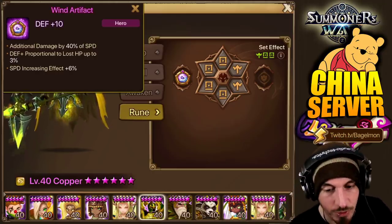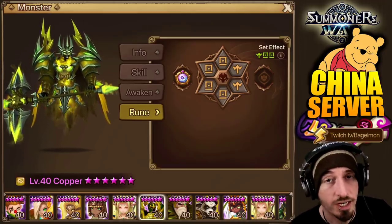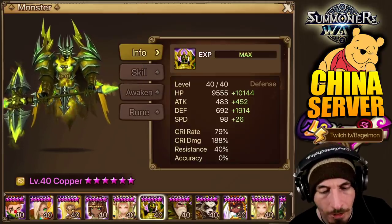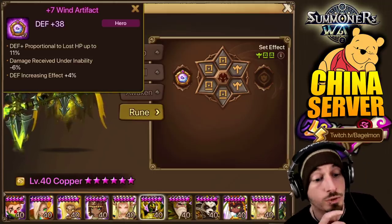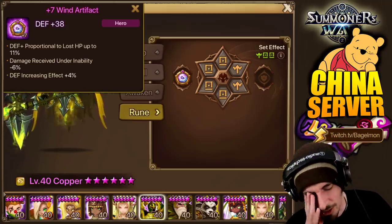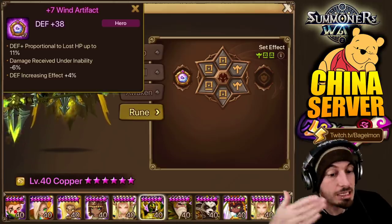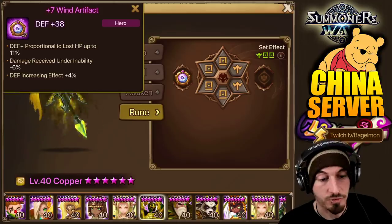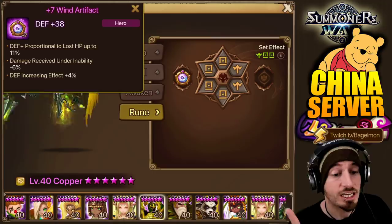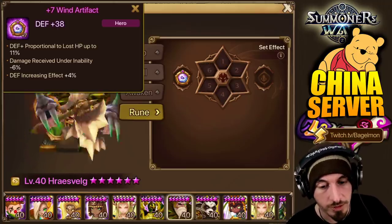Look at these non-Rage Copper Bulldozers! Double guard Copper, because he does have that requirement to need double the enemy's defense to activate his ignored defense. And he does more damage than Bulldozer anyway — so it's just defense, crit damage, defense on double Guard Will. His artifact: defense plus proportion to lost HP, damage received under inability effects, and defense increasing effect plus 4 — but it's plus 7. So here's what this tells me — he was trying to go for defense increasing effect upgrades. It didn't get that, and instead got defense plus proportion to lost HP and damage received under inability effects. Looks like he got the wrong upgrades, not the ones he wanted, so he's not going to upgrade this anymore.